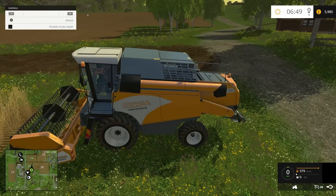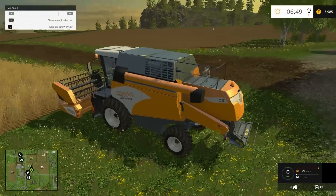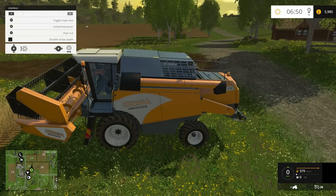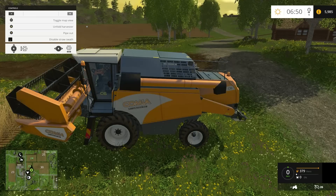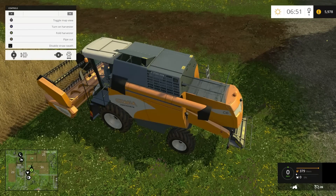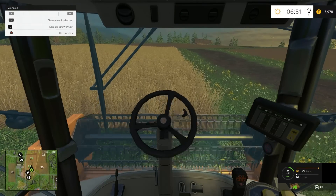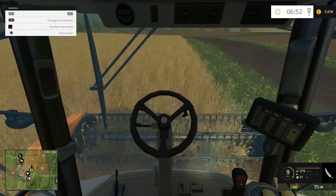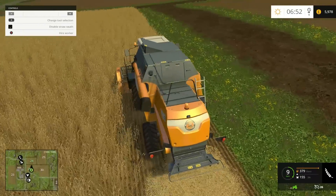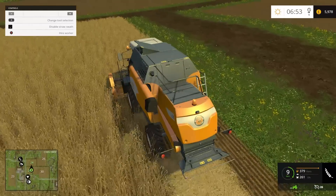I'd always recommend keeping the control menu up. We can attach equipment to the tractor — I'll attach this big harvester. You can bring it out and put it back in, disable the straw, or unfold the harvester. So we unfold it and then turn it on. You can also go inside the cab if you want. And off we go, harvesting. The stuff pulling out the back — obviously I'm no farming expert — you can actually roll it up into hay bales as you go along.